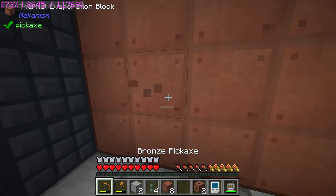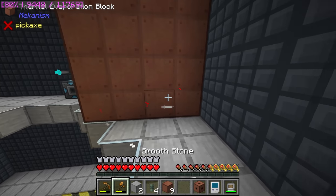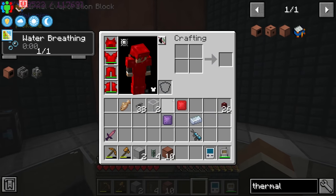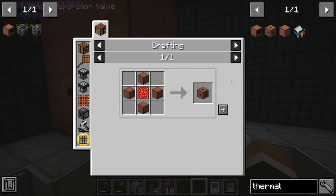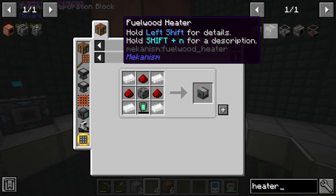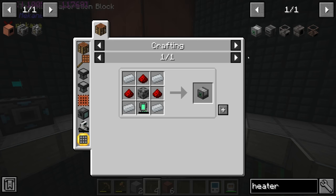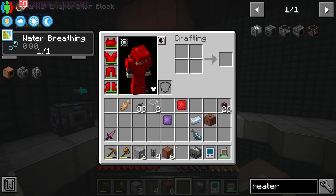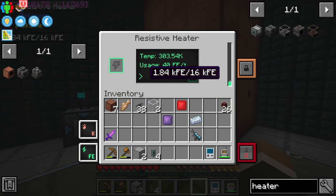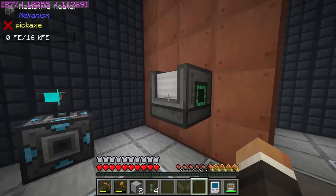We'll put one thermal evaporation valve over here to take water in, and another thermal evaporation valve on this side to export the brine. We might also need a third evaporation valve if we're not going to use solar panels to power this. Instead of solar panels, I'm using the resistive heater — significantly cheaper to make than four solar panels. The resistive heater still requires power, but it's cheaper than the solar panel method. We'll put that on the structure. This requires some power to get it working, but the heat here is already going up because it had some power in from our wireless charging.